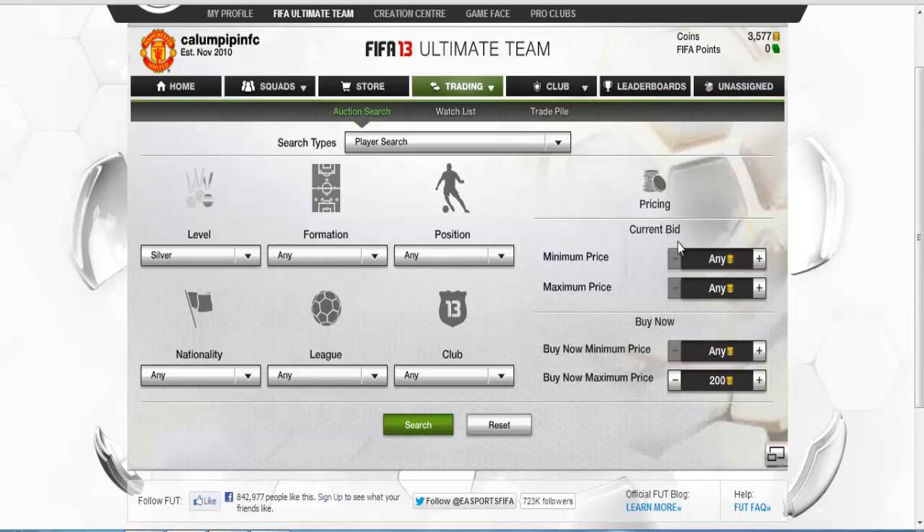If you want to make money fast, this is the way to do it. There is also a 150 coin version where you do it with bronze players. And if you hover around 150 to 250 coins and search for gold players, some people accidentally put really good gold players up for 150 or 250 coins without realising it — they accidentally press A on Xbox or X on PS3 and the wrong price goes up. They get snapped up so quickly.